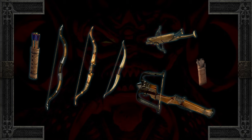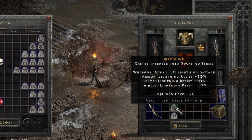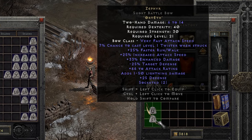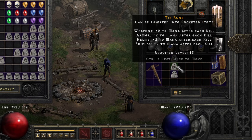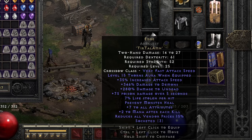Missile weapons benefit greatly as well. A 2, 3, or 4 socket bow or crossbow can result in great affixes. Two sockets build Zephyr, which has enhanced damage, added lightning damage, minus enemy defense, and increases character and attack speed. Three socket missiles build Edge, which grants thorns, enhanced attack speed, massive enhanced damage to demons and undead, poison damage, life and mana steal, and plus to all attributes.